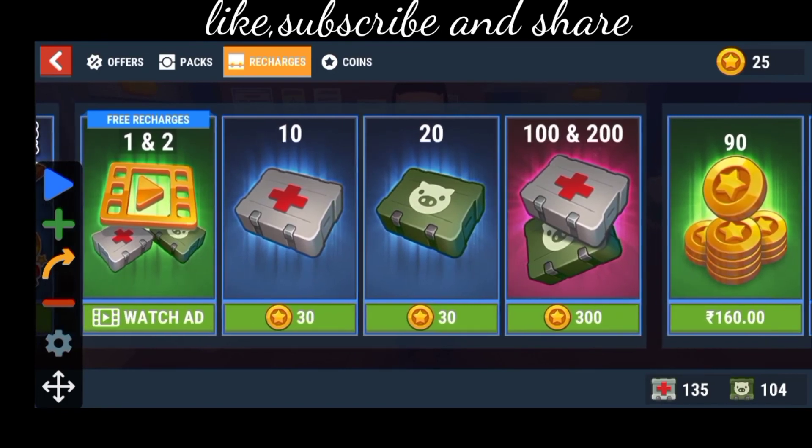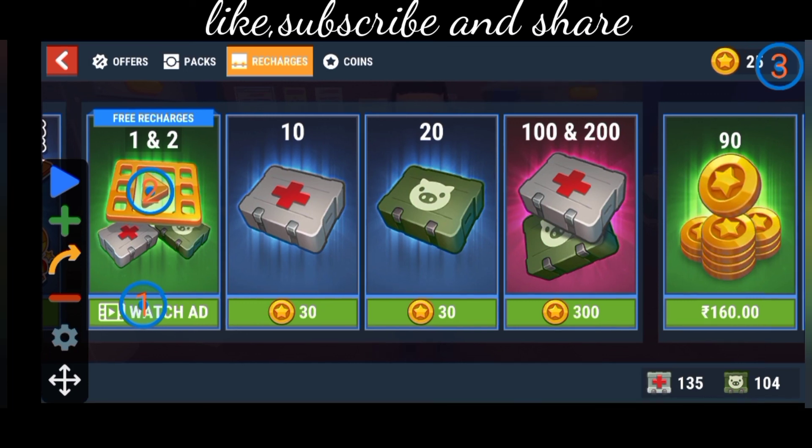By clicking the plus button that we grabbed from Auto Clicker, number one should appear. Now click plus again and number two should be there; click plus again and number three will be there. Now click play and it will work — an ad will come and without wasting your time you can get unlimited respawns. Hope you enjoyed this video; if you did, like it, and if you're new to the channel, subscribe. Thanks for watching, bye!